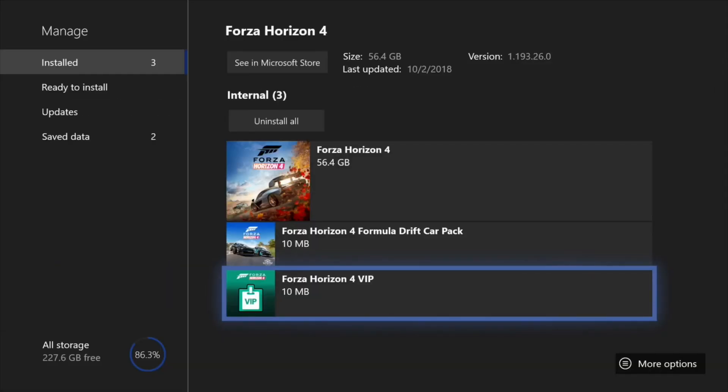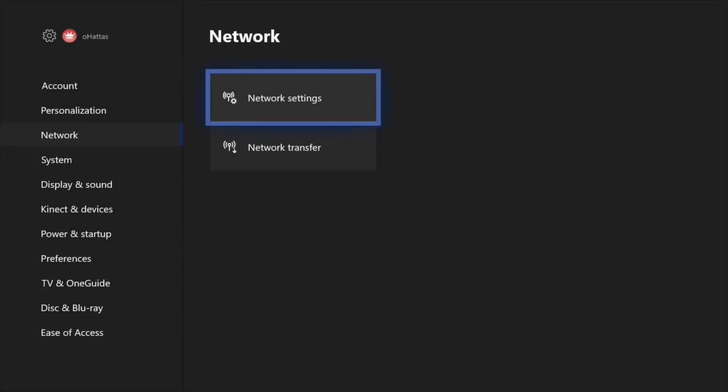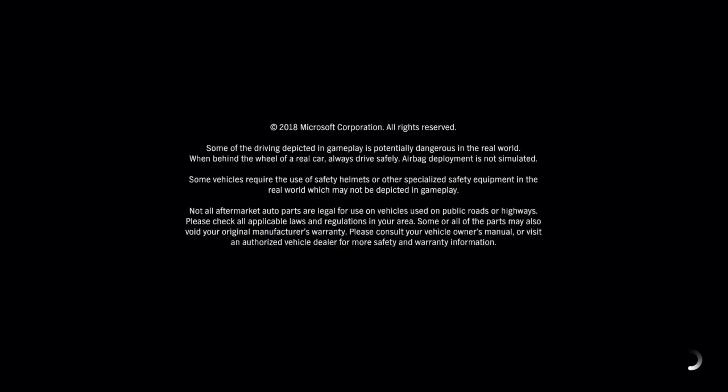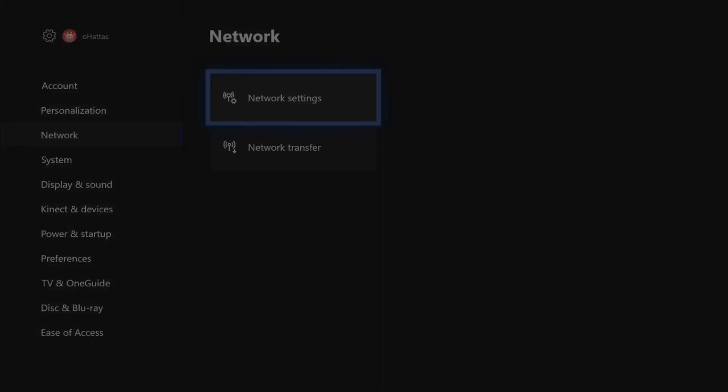And then, this is just different from the original video. You go to your settings, go online, and launch the game. As soon as it loads up, the game loads up, and then you have to go offline. Before the game actually starts, you have to select offline.